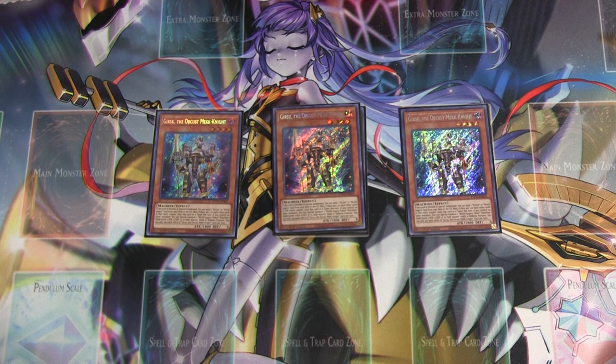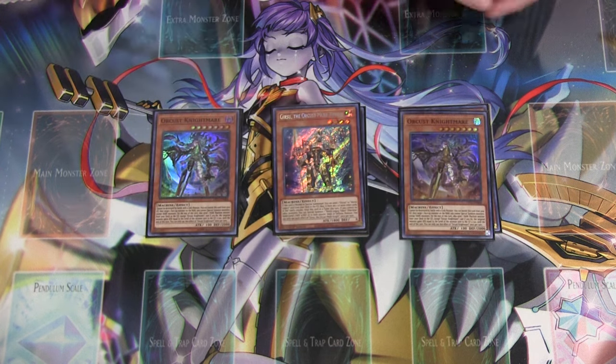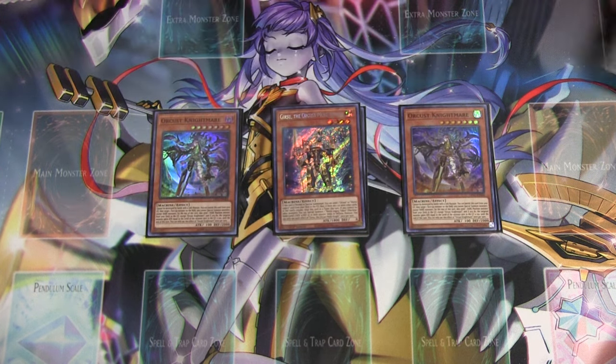We are also playing two copies of Orcist's Nightmare. Orcist's Nightmare is the foolish burial for the archetype — it allows you to dump any dark machine to boost the attack of a monster. This card under Babel can be used in the damage step because it'll increase attack points, so you'll dump and boost the attack points of something and you can win battles that way. It can be used in the damage step, which is pretty crazy.